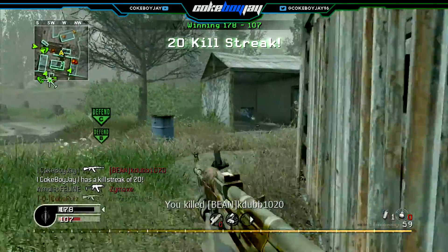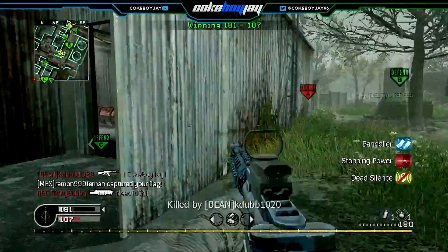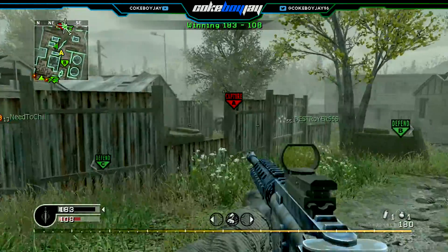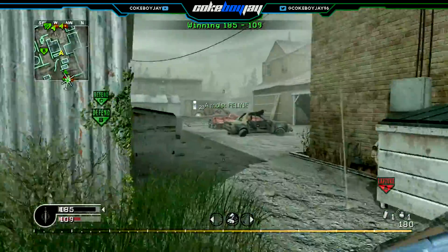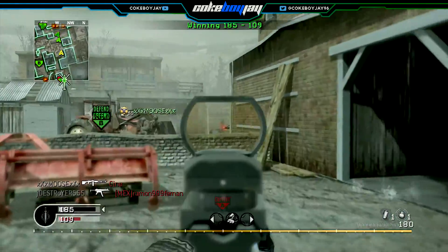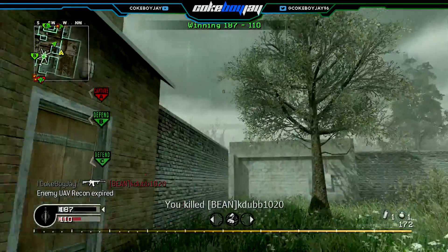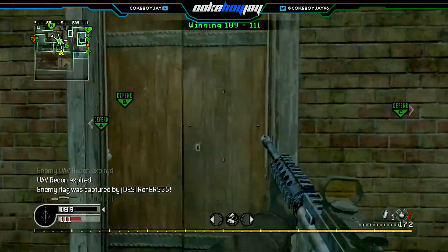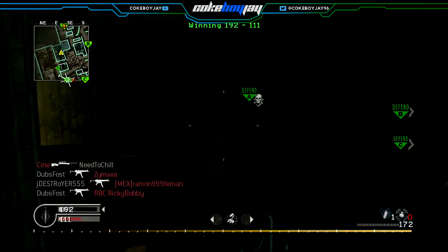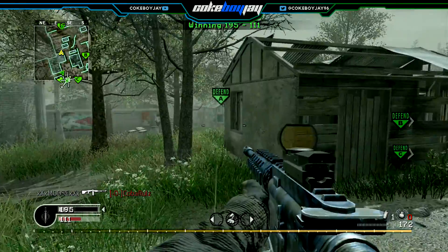Obviously Shipment is very popular — if you want to 1v1 somebody, meet me on Shipment. Showdown is definitely not making it, and Wetwork as well — those two maps are not making it. There are a lot of corners to camp in Showdown, so it's hard to establish map dominance. You can hold people in spawn but it's just a weird map overall.